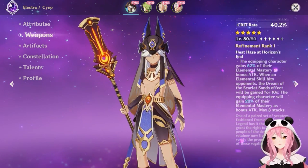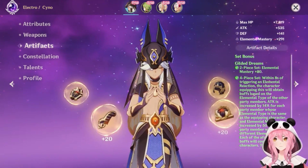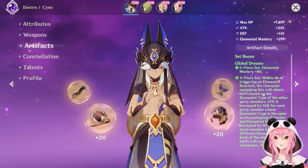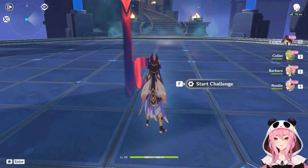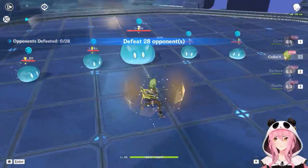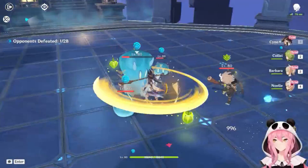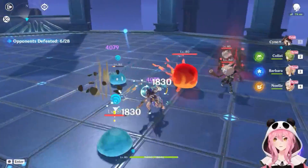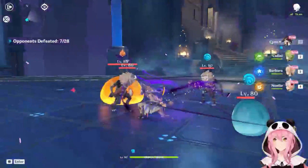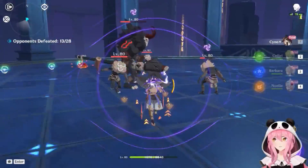They give him the Gilded Dreams artifact set, which gives him a lot of EM for free — pretty good. We'll look at constellations later. Let's actually try out the character. Getting some Aggravate reactions in there with the shield up. The charge attack feels pretty standard, and here's his normal attack. Let's try the burst — and there's the AOE version of the skill!